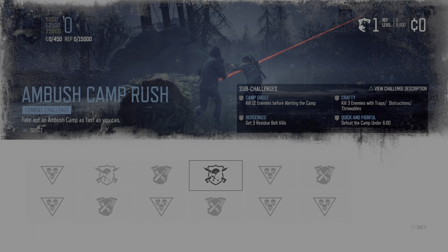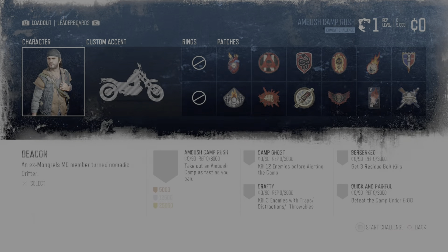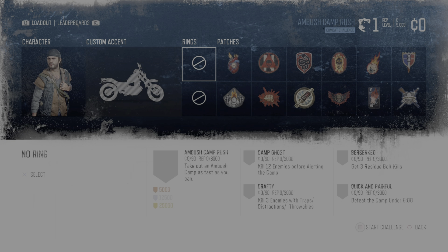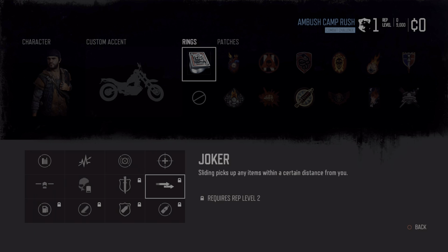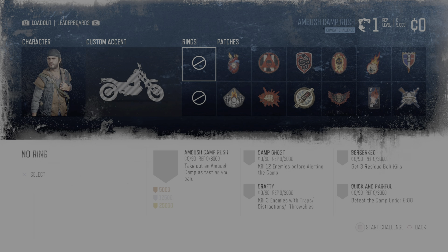This is the first of three runs I am about to show. I'm going to start with this particular run because it involves the use of no rings whatsoever and no patch advantages whatsoever. I simply want to show this run just to prove how rock solid this run route is. You do not require anything in order to do this, but I would recommend using rings, and ideally when I show the other two runs I will be using the bullets and the joker rings.